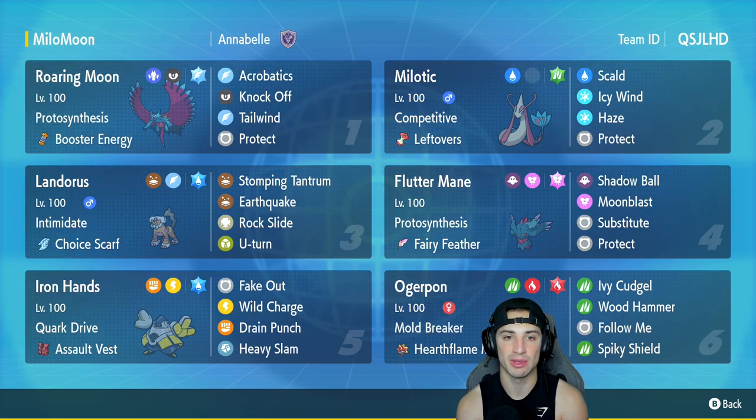Roaring Moon is going to be our first Pokemon that we talk about in today's team preview. It's got Proto Synthesis alongside Booster Energy as its item, with Acrobatics, Knock Off, Tailwind, and Protect. I love Roaring Moon, especially in Regulation E — I feel like it's going to be a pretty strong Pokemon.